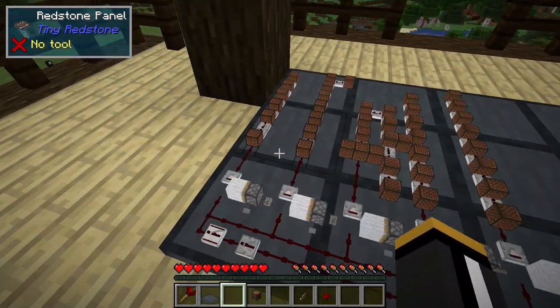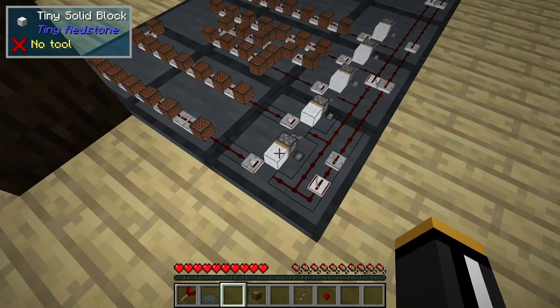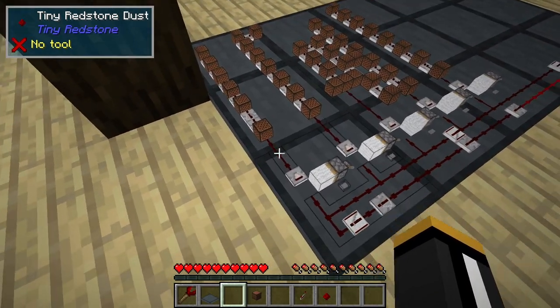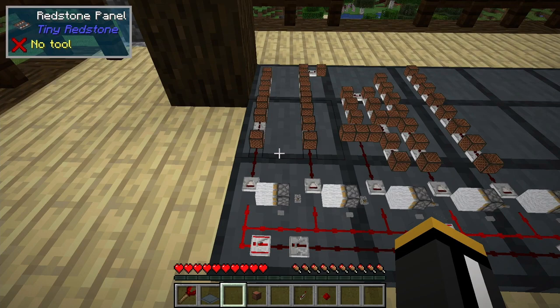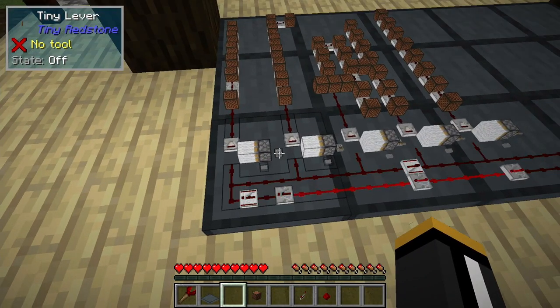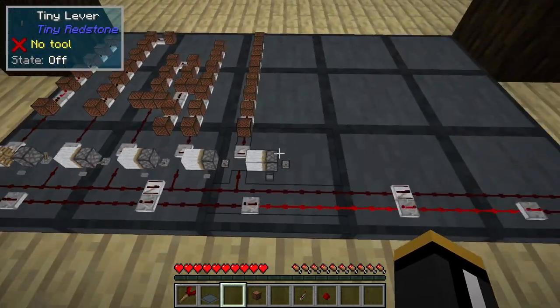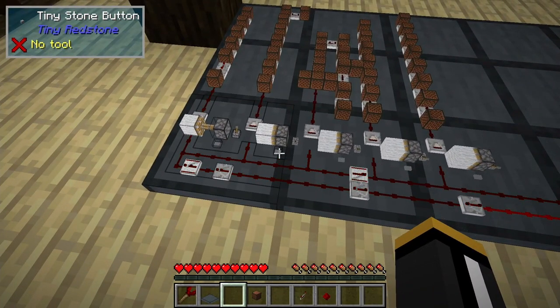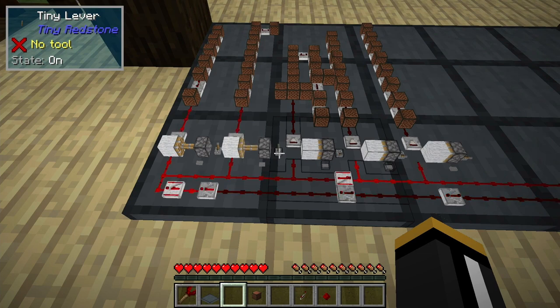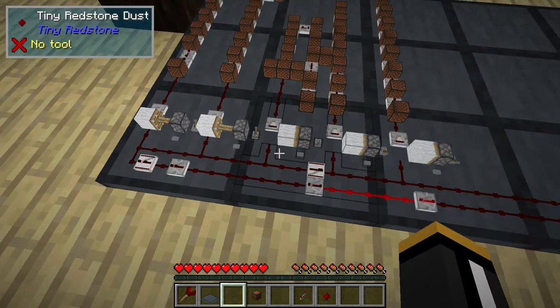So that way all of our loops are going to start at the same pulse. For each loop I have a piston that's going to push a tiny solid block in order to close this circuit and send the pulse to the loop. There are two ways to activate it — one is with the button, which will play the loop a single time, and then the lever will repeat the loop. So then we can bring in the rest of these loops whenever we want to and kind of mix it up and do a little jam. We do need to make sure that we click the button or the lever when the redstone signal is on the other side of the clock, otherwise it won't come in at the exact right time.